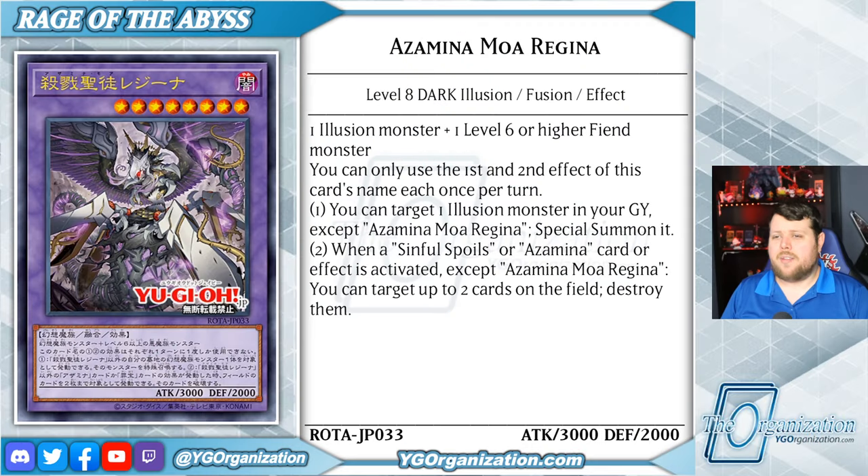It's Jumpmas! We have more card news. Rage of the Abyss has finally introduced its entry into the Sinful Spoils lore for Series 12, and we're going to start with its extra deck monsters. Because it doesn't have any main deck ones! This theme has four fusion monsters, two spells, and a trap, and tonight we're going to cover them here on the Yu-Gi-Organization Twitch stream.